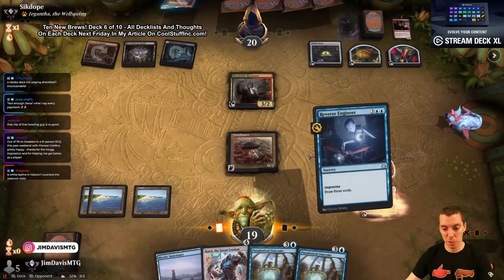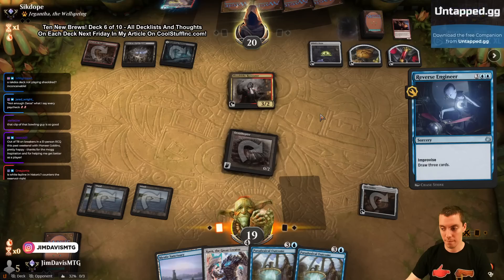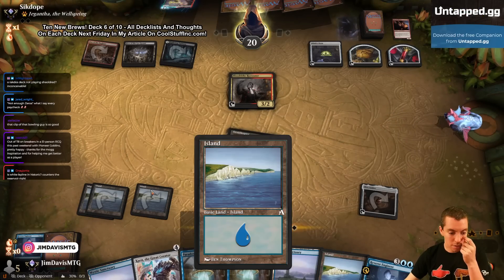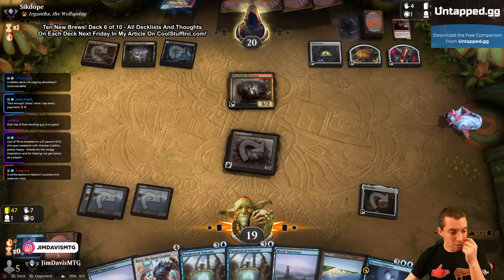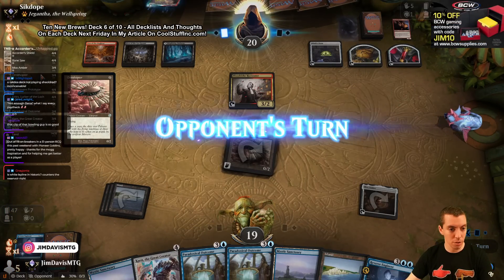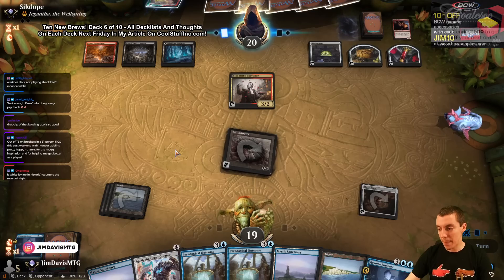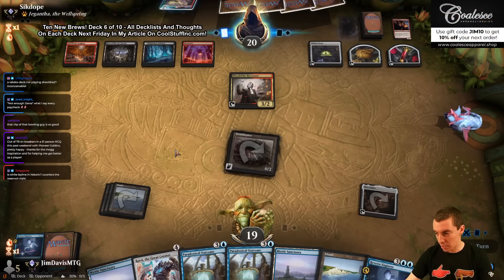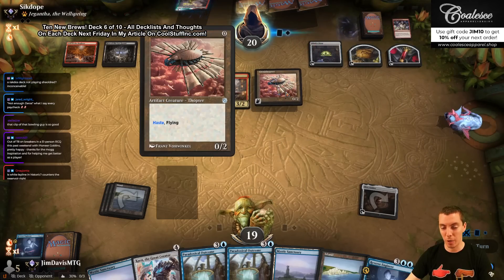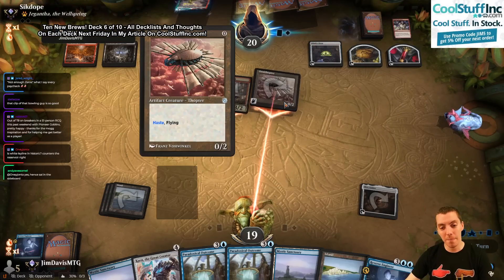We've drawn a lot of cards and we've got no zeros. Where are my Quarter Shields? Robin says he topped out of top eight on breakers at a 5-1 RCQ this past weekend in Pioneer — awesome, my friend. They Claim the Firstborn and steal my Ornithopter. See how much better a Quarter Shield would be right now? So much better.